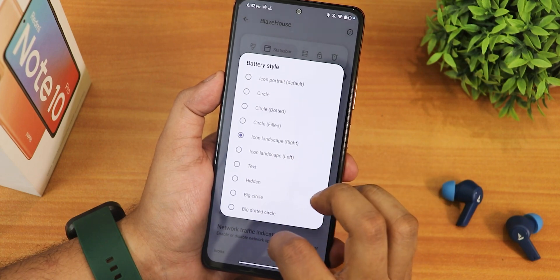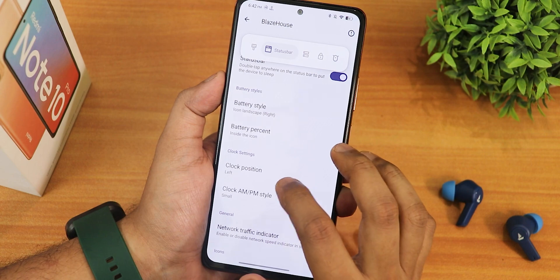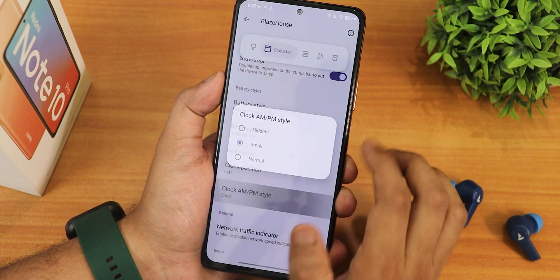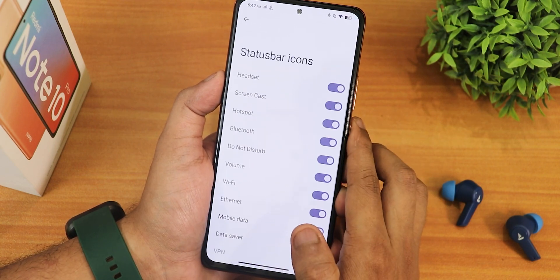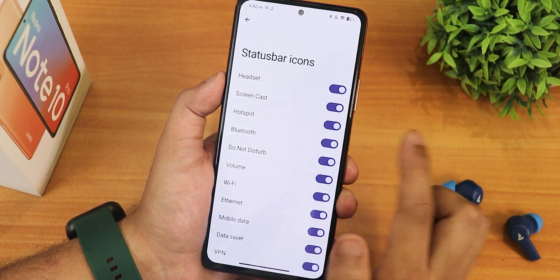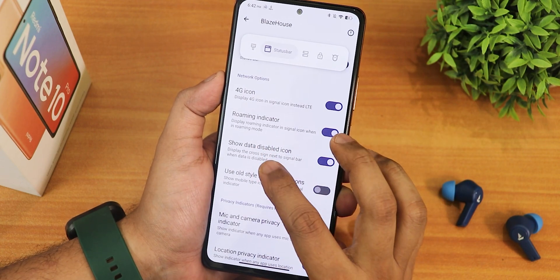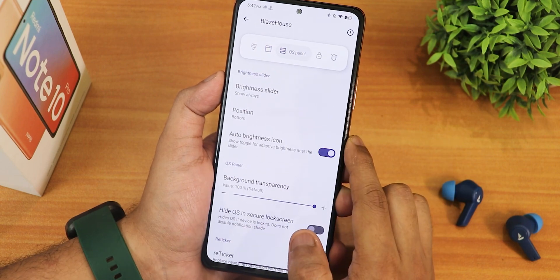In the status bar settings, we have double tap to sleep, battery style, left/right icon customization, landscape and other options. Battery percentage inside the icon is there. Clock position can be changed to left, right, or center. AM/PM style can be enabled. Network traffic indicator is available. In the status bar items, there are headset and Bluetooth icons, but I still cannot enable the Bluetooth battery icon — the option simply isn't there. Colored icons and 4G instead of LTE are also options.